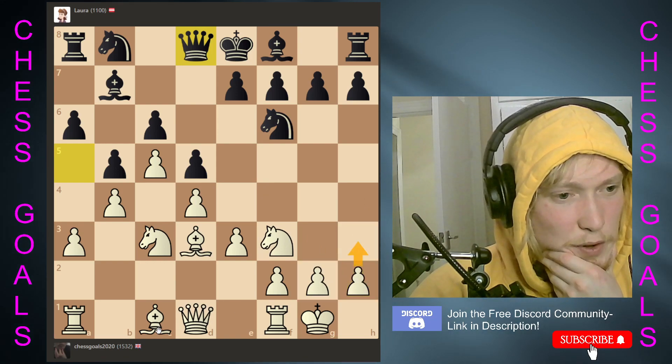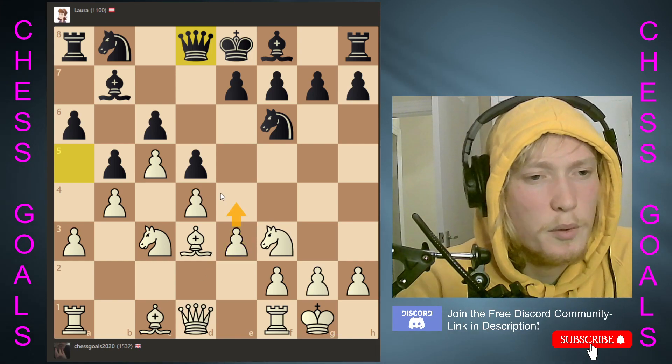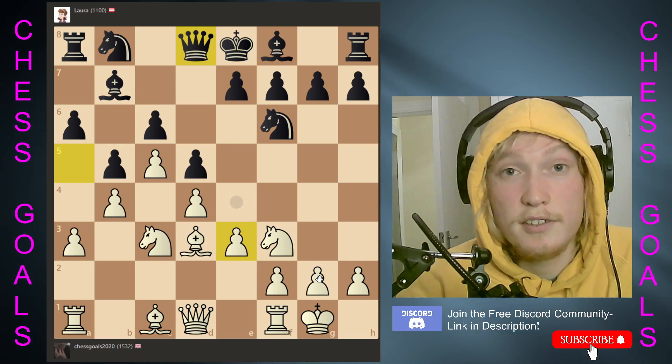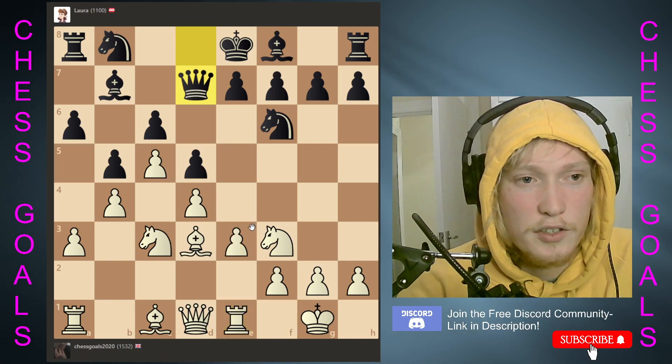So now it's good to create a loft move for the king, but also we've got to answer: what are we going to do with our dark square bishop? So we've got this square sufficiently defended. We're castled, right? We're ready to go, we're ready to attack — maybe just one more move, looking to reinforce.